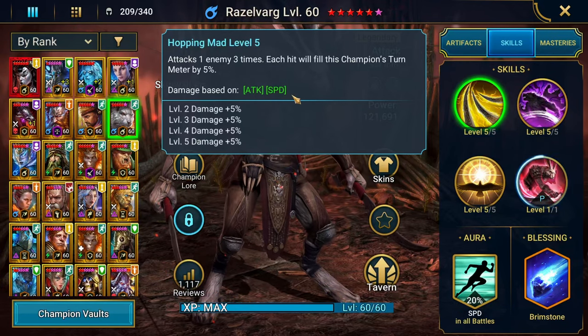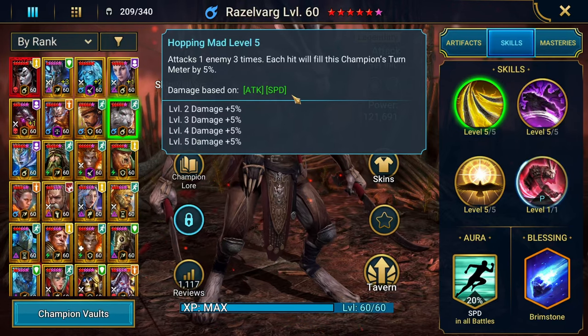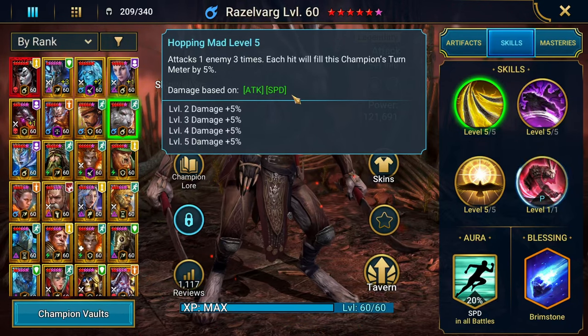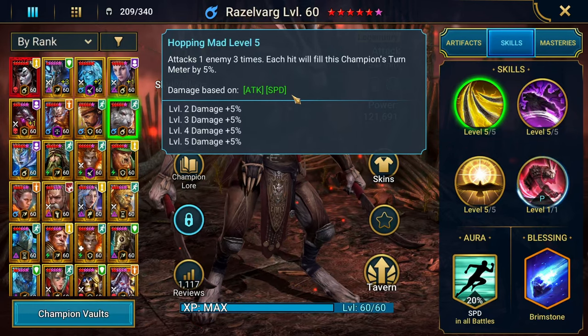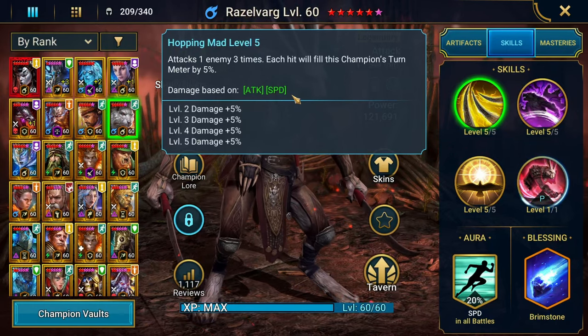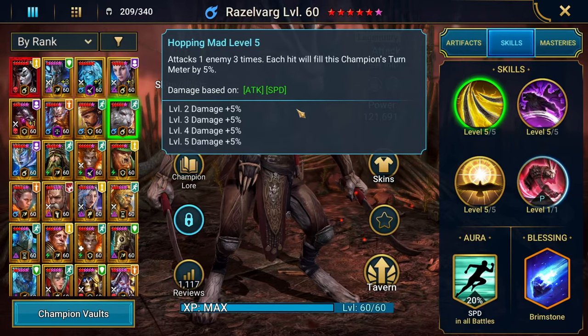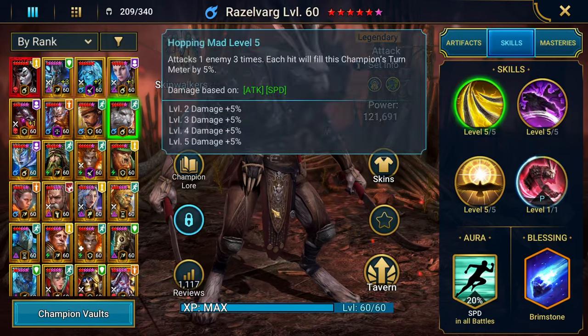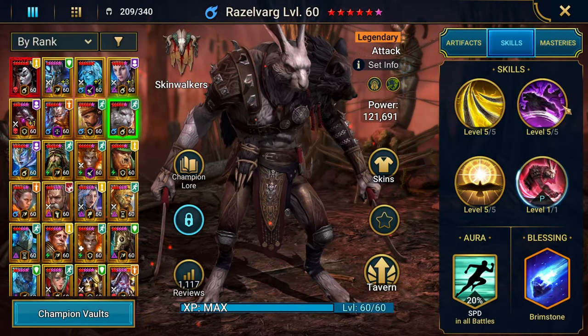Keep in mind, his damage is based off of attack and speed. I don't really know exactly how the speed translates to damage — similar to how with Rhodos, every 1000 HP is roughly equivalent to about 10 points of attack or something like that. He's got a multi-hitter on his A1, which means he's also really good for Fire Knight. I had him in my Fire Knight hard 10 team for a while.